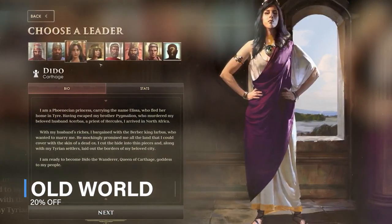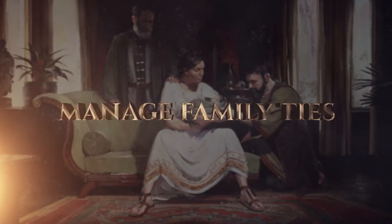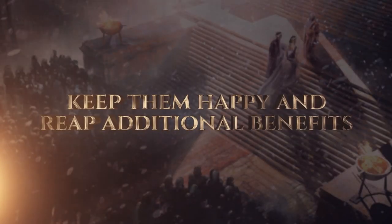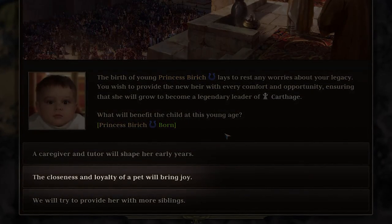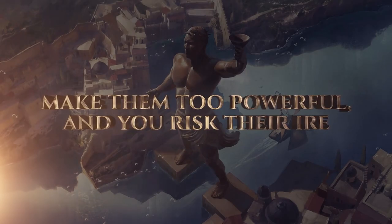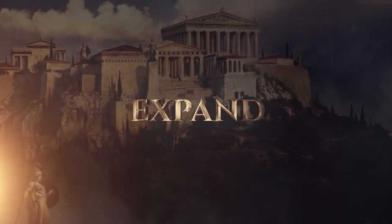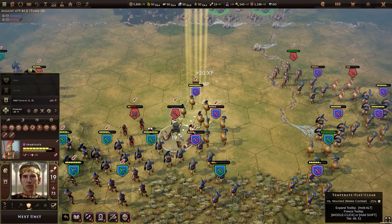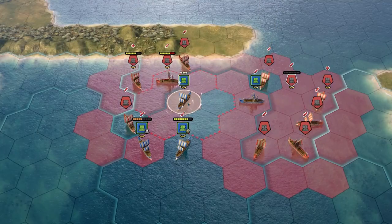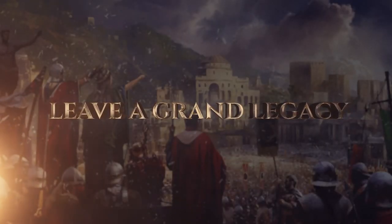Civilization crossed with Crusader Kings is how I would describe Old World. It's a really interesting historical strategy game where you lead your dynasty over generations of rule against rival kings and queens. Wage massive wars, manage your court, and build a proper dynasty — or watch your empire crumble to dust. What legacy will you be leaving behind? Very, very cool game. There's a 20% discount on this one right now, so you'll be able to grab it for just under $32 or £28, which is the most expensive game on this list. But if you do like Civ-style games with a load of extra flair, this is a great opportunity to give it a spin.